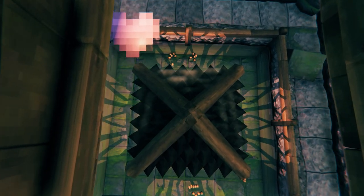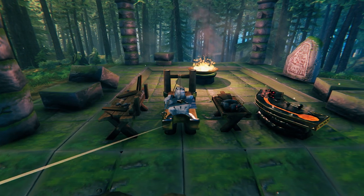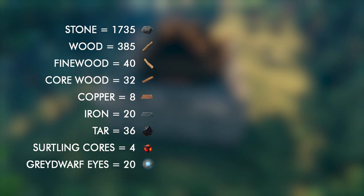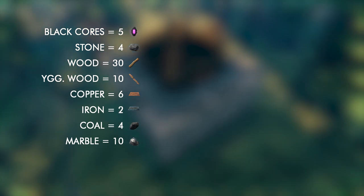Now depending on what style you want to build this farm in you will need different workstations. For the design I am building you will need a workbench, stonecutter and a black forge. And here are all the resources I used for this farm, and these are the resources you would need if you use the workstations.